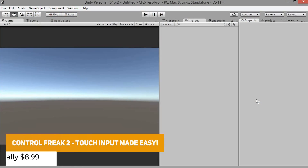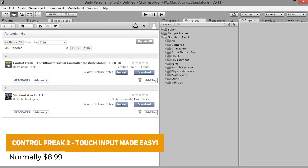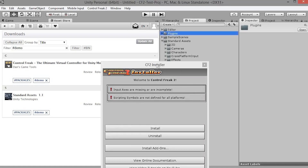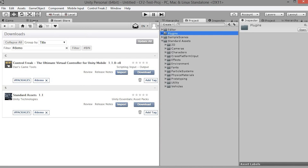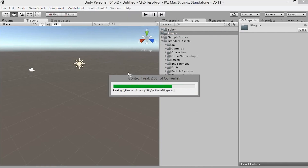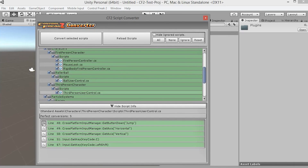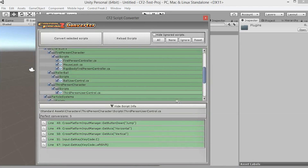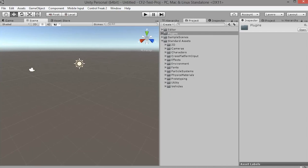Then we have Control Freak 2, a really popular asset that's been around for a long time, which is all for touch input. It's a multi-platform input system which supports multi-touch, accelerometers, keyboards, mouse and game controllers, so you can use this out of the box for buttons, joystick, steering wheels, trackpads and especially for mobile devices.